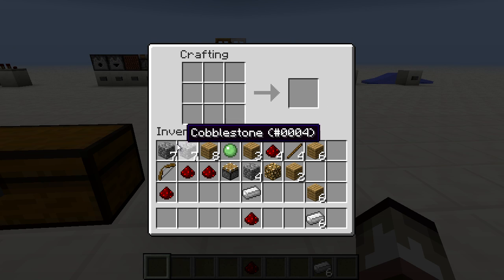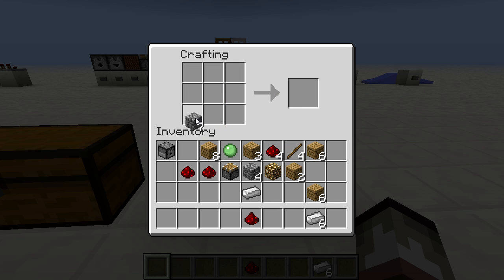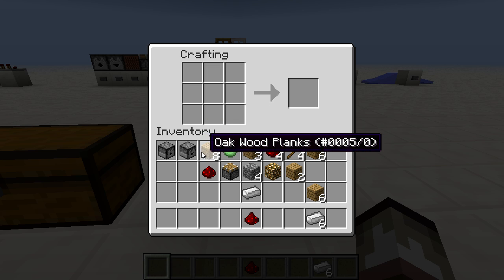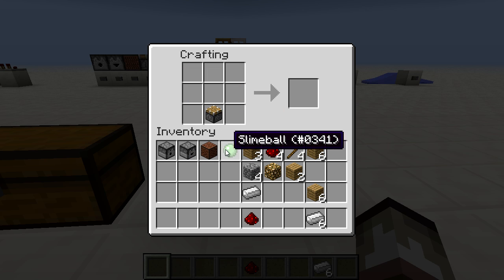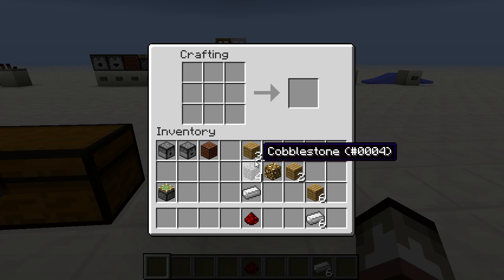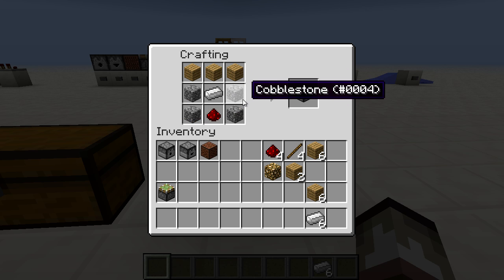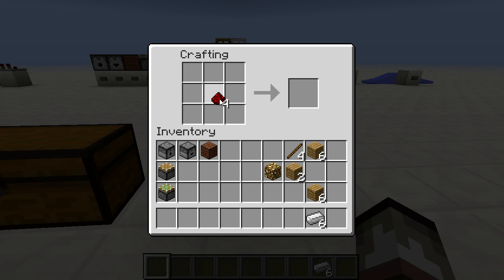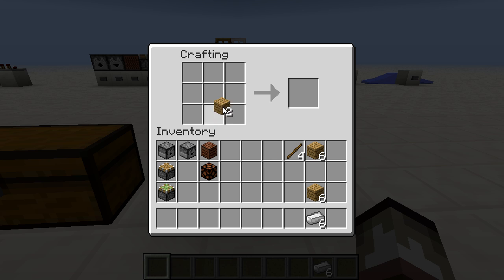Now crafting some of the outputs. The dispenser is built like a furnace shape with cobblestone, but missing the bottom center, with redstone there and a bow in the very center. Droppers are the exact same but without the bow. A note block is built like a chest with a redstone in the center. A sticky piston is a piston with a slime ball on top. To build a piston: three wooden planks on top, iron in the center, redstone just underneath, and two cobblestone filling in the gaps. A redstone lamp uses glowstone in the center with redstone on all four adjacent sides. A fence gate uses two wooden planks in the center with sticks on the sides.